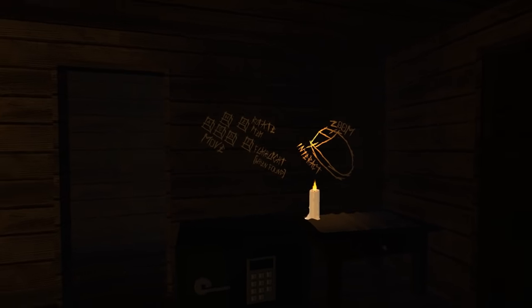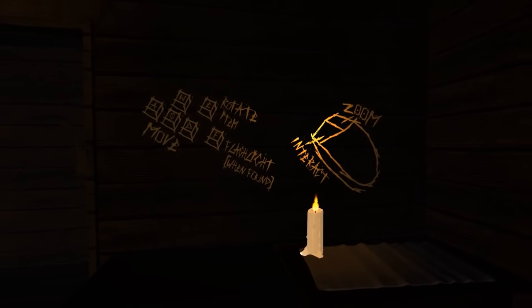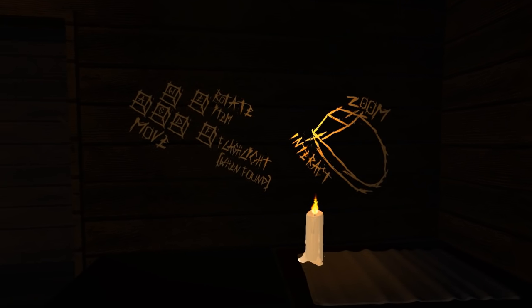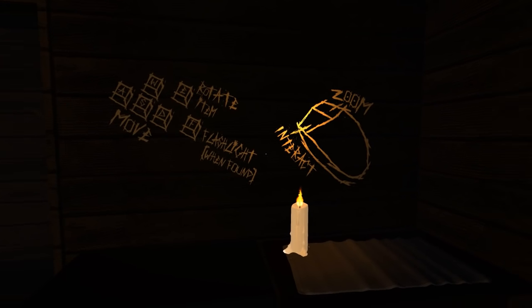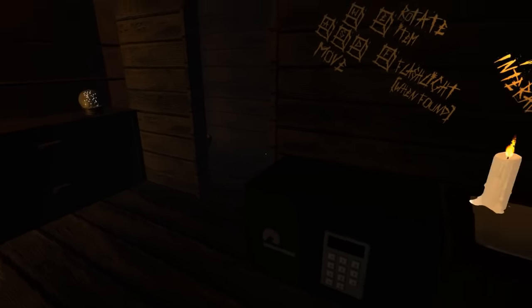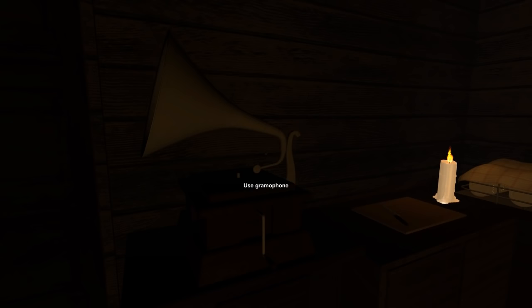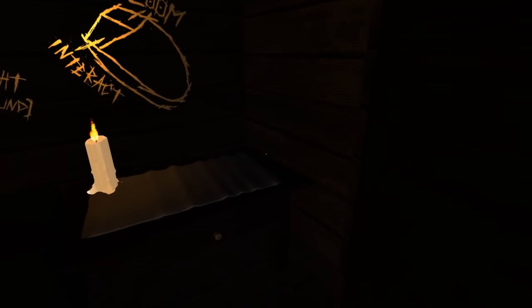Right, okay — use gramophone. Let's just take a look at our surroundings. I had a brief look at the controls on Itch.io where I downloaded this game, and I think I pretty much know what to do. That's zoom, rotate items with E, and there's a flashlight on F when we find it. Let's use the gramophone. I'll need a record — okay, I need to find a record. We have a door here that we can't open; I guess we need to find a key.